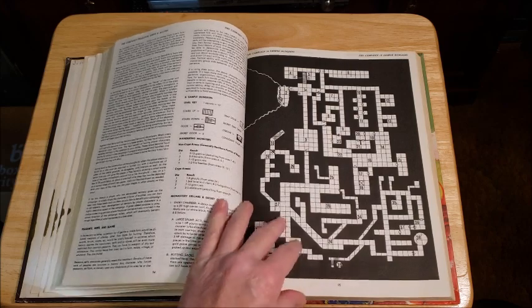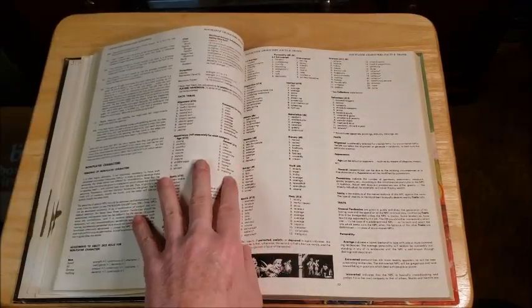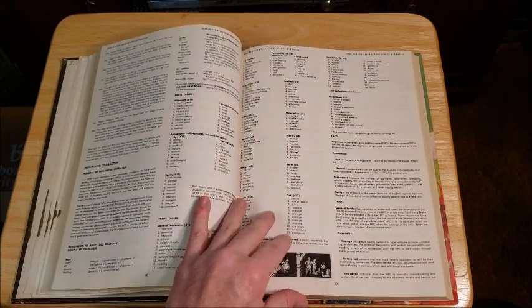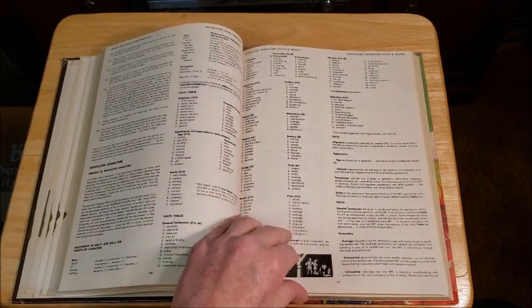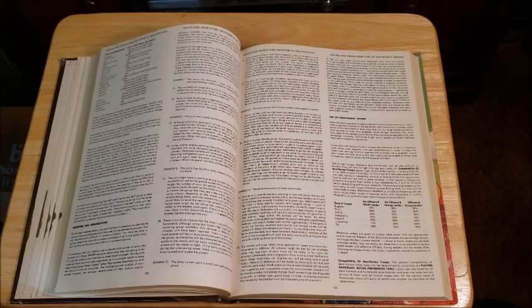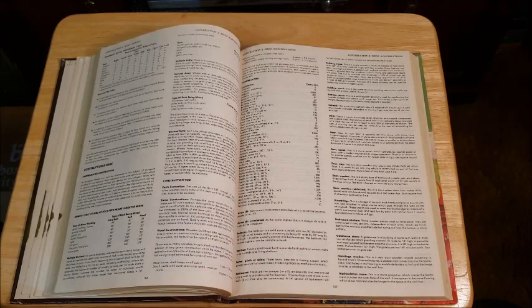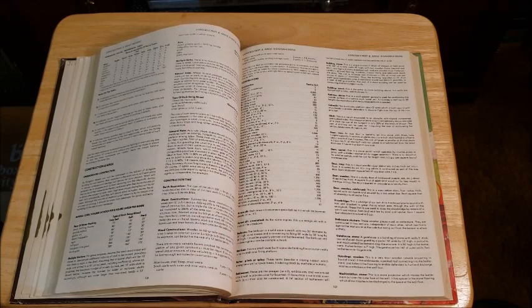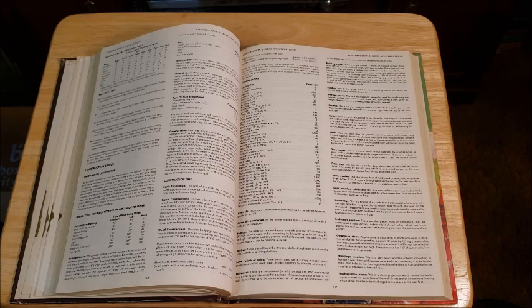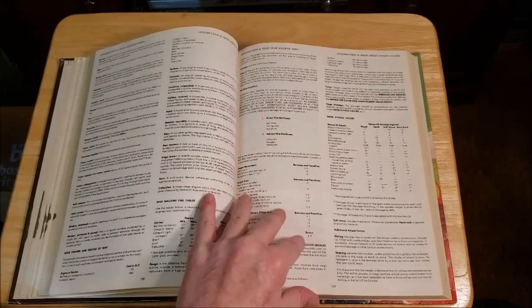Sample dungeons show how to play the game and go on for a number of pages — very useful and needed when the game was new. Non-player character traits are covered, though I never really used that section much. This book fleshes out pretty much everything you'd need to run a game. Construction and siege rules were very important to us — I still use this section whenever I'm running a battle system game, even though there are more expanded and modern rules available.